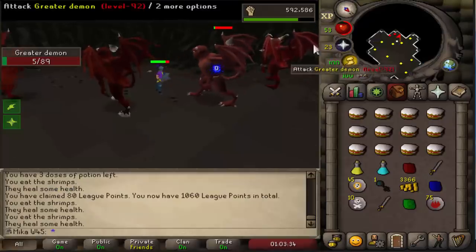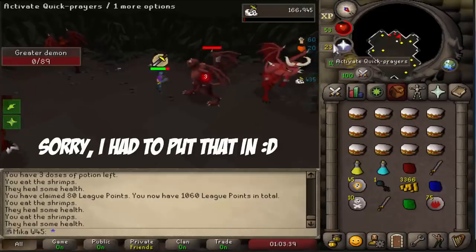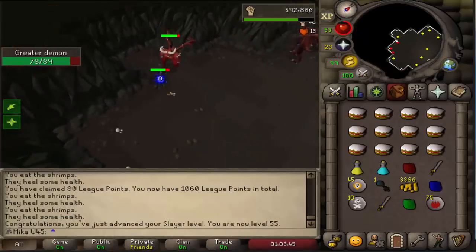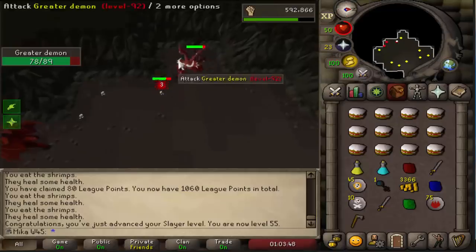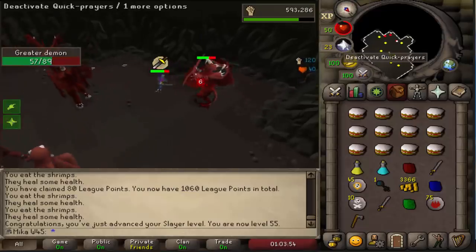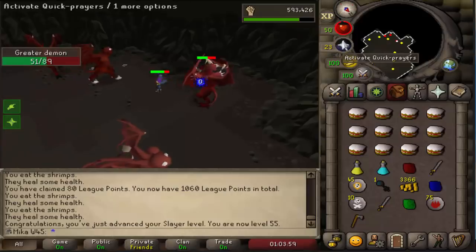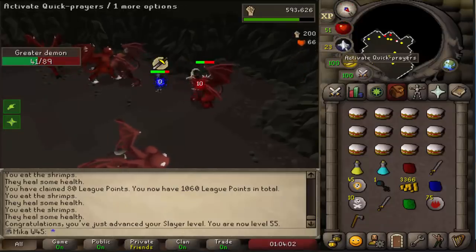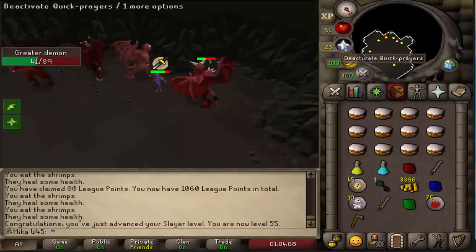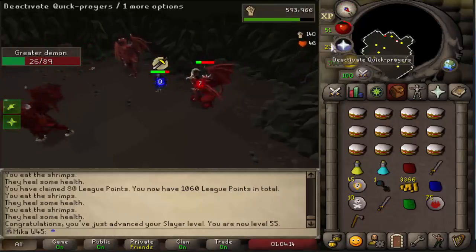I get 250 points from 99 firemaking, which is easy, and I'll get points for 60 as well. So 55 Slayer is accomplished, which means we can now basically choose blood veld almost every time. If I can't choose it every time, I'll alternate blood veld and fire giants. Those are the stats: 60 attack, 67 strength, 60 defense. I'm pushing to 80 strength right now to get more points and then I'll push to 80 attack. I will leave defense on 60 probably for a very long time.